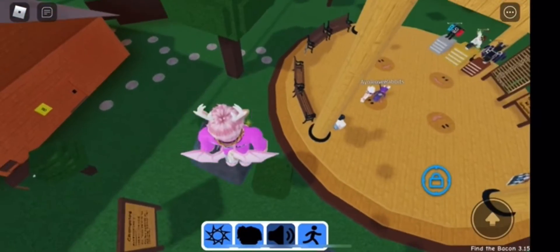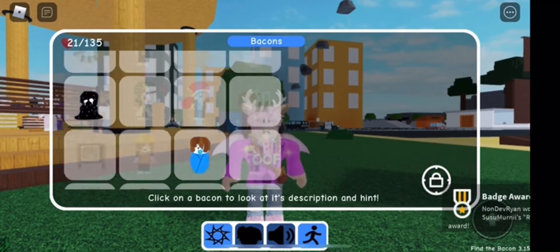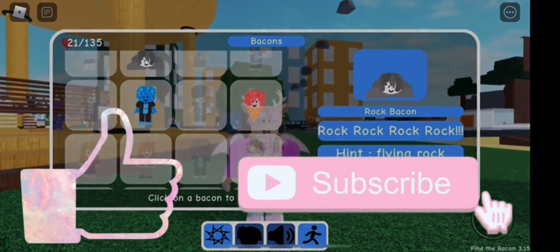Go over to the rocks that are in the sky near spawn, climb up, and off the top the badge should now appear at the bottom of your screen — or at the top right. It should not be hard to find. It should be in your decks at the common category, but I had a little bit of trouble finding it so bear with me for a couple seconds. It is in the common category.